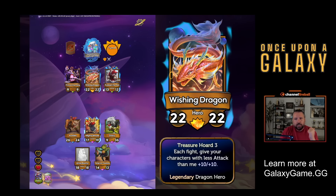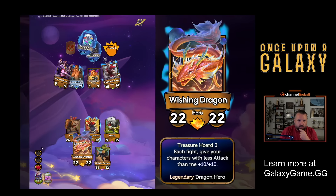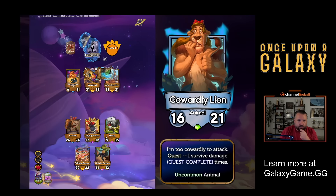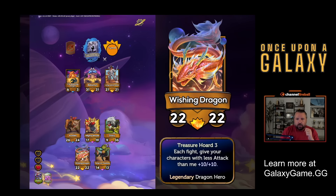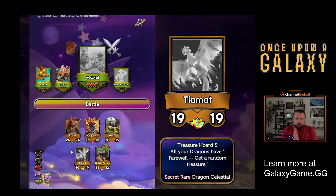Now we're getting to the high level things. Wishing Dragon is pretty good - it's Treasure Hoard three and buffs all my characters by plus ten, plus ten with attack less than me. I think it's time to replace Anna Bunny. I'll buy a Cowardly Lion which buffs Mighty Mouse's ability. True Love's Kiss - this is one of my favorite cards. SBB veterans might remember this one. It's a spell that transforms a character into a random character, but one level higher. Wishing Dragon's already legendary - it's the highest level. So again, we're getting a secret card. Tiamat! It's got Treasure Hoard five, and all my dragons when they die get me a random treasure. So I'm going to put Tiamat here.